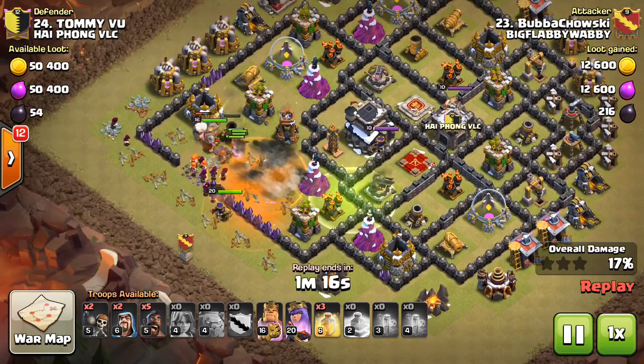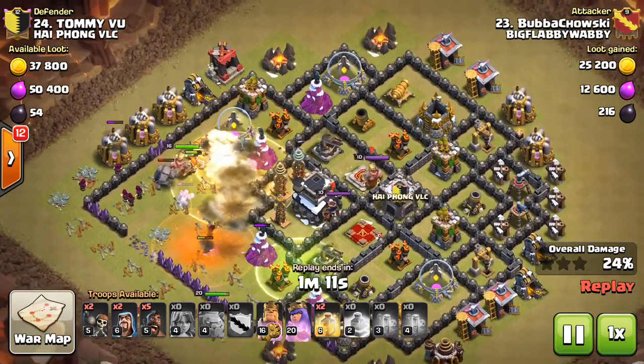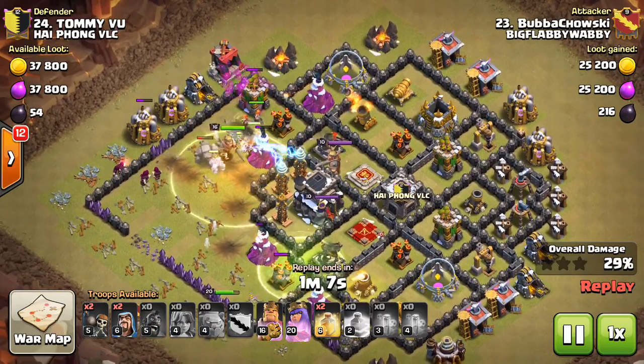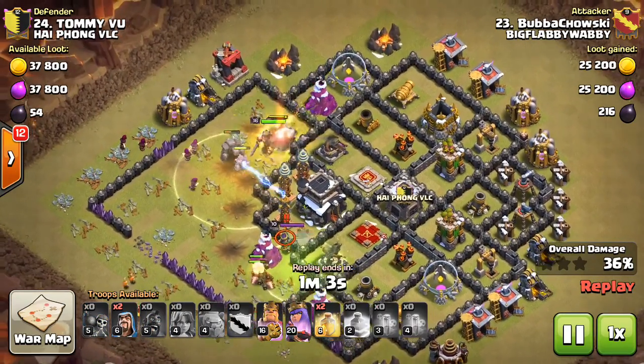Totally agree with those tactics. I think any time you get the chance to have Valks running in open space, it's a clean win. And here you see with a perfect heal placement, he's able to keep all of his troops alive and well as they go through the giant compartment.